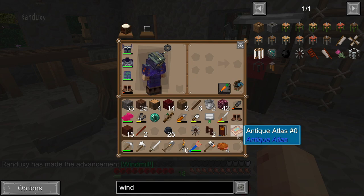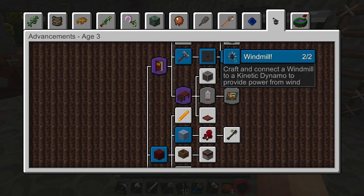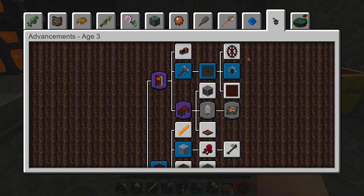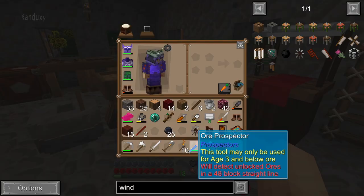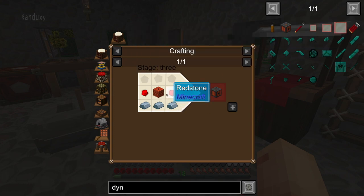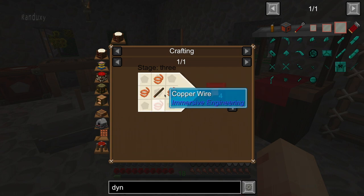The windmill will have to be hooked up to a kinetic dynamo to provide power. So what does it take to make a dynamo? Is there anything else we can do with this stuff up here? We can make a water wheel pretty quickly as well. Let's see what the dynamo is — connect dynamo. That's easy: redstone and iron. But what is this? We need copper wire and iron. This copper wire is a stick and copper wire, and this copper wire is a plate and engineer wire cutters.